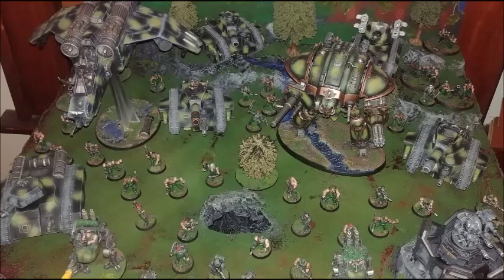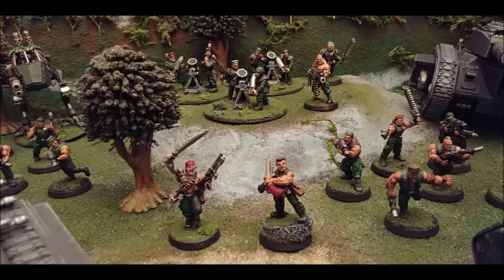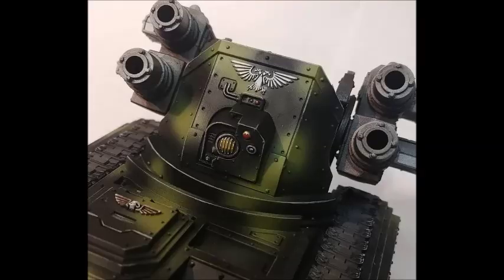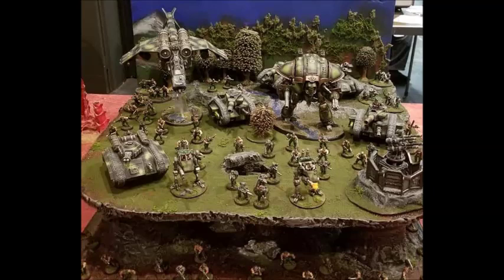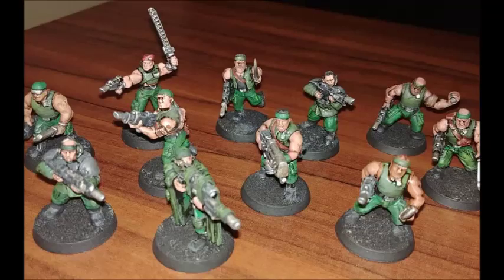The Catachan range is old, but in terms of IG it's been pretty well treated and kept up to date. They've had multiple iterations of Colonel Iron Hand Straken and of Sly Marbo. In terms of the fluff, Catachans come from a death world — and they were really the introduction of death worlds into 40K. What that means is that the planet is almost entirely inhospitable to human life: the wildlife, the plants, the animals — they're all horrible for humans to live around. Catachan is the quintessential death world: it's a jungle world.